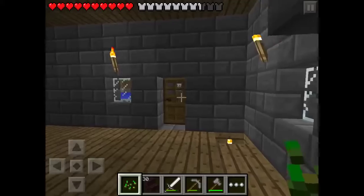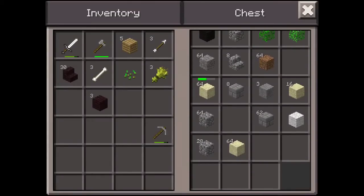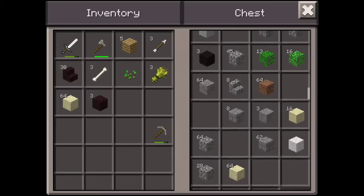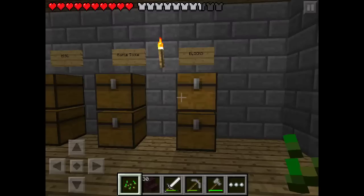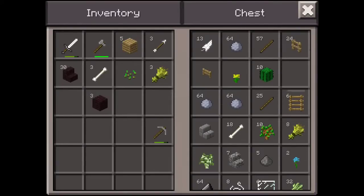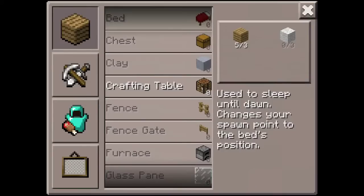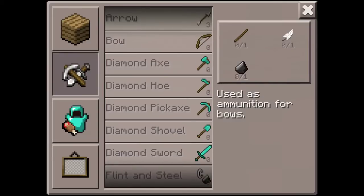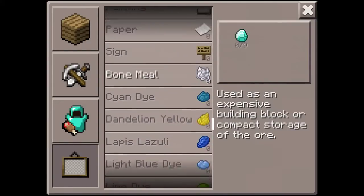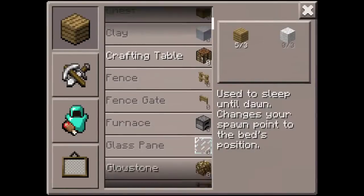I should probably put a sign where the blocks disappeared but forget about it. I need dirt blocks to fill up the middle — I probably have plenty. Or I could fill it with sand, or cobblestone. I don't know, I'll decide at the end of the episode. Actually I want to get some glowstone — let's make all this glowstone dust into glowstone blocks. Where is glowstone in the crafting menu? There it is, I just passed it.